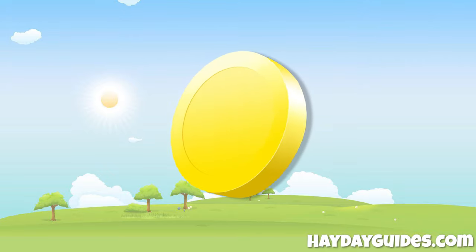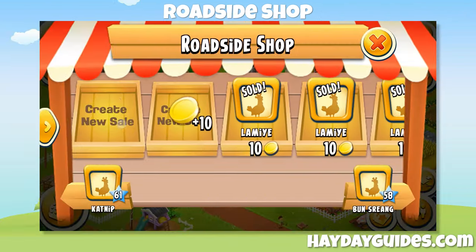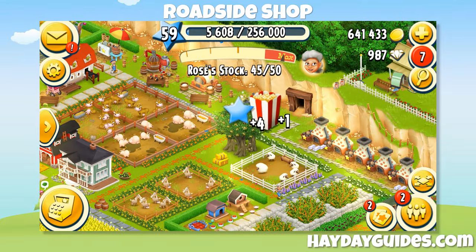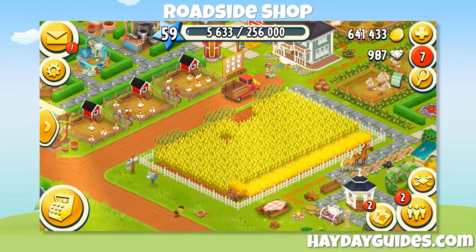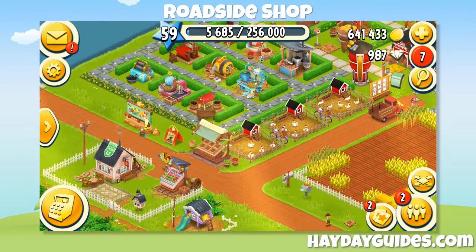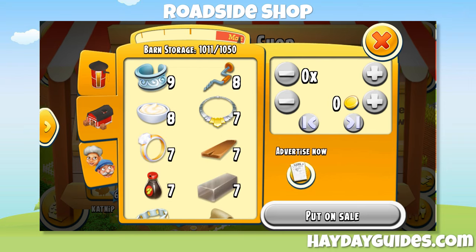The last and by far the best way to earn coins in Hay Day is your roadside shop. Your roadside shop is the place on your farm where the real business happens. Here you can sell your goods for the price you want. Of course, there are maximum prices for the goods you sell — the maximum price for corn is obviously lower than for a diamond ring. You can easily sell most products at maximum price if you advertise in the newspaper, though wheat, corn, and a few other items tend to sell slower at maximum price.